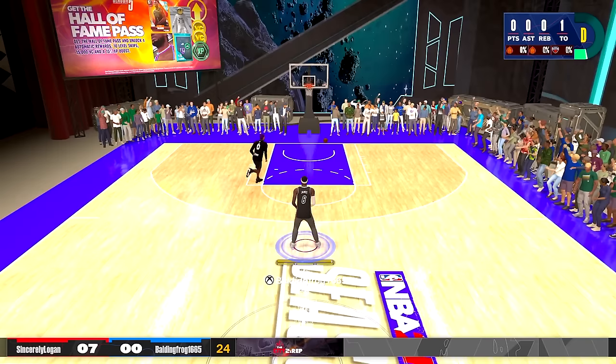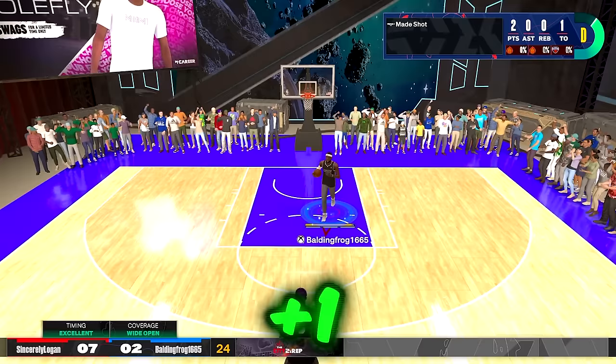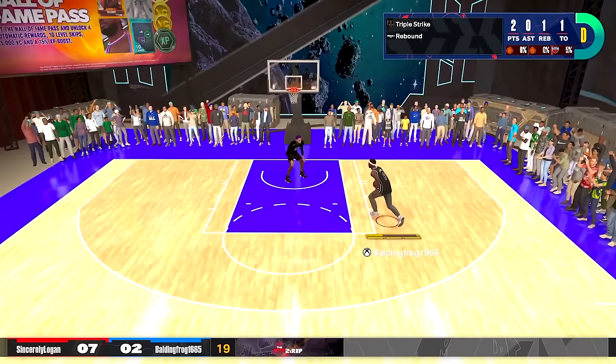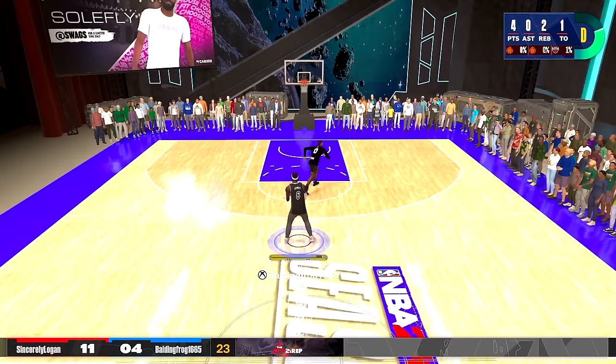Ronnie, where is my 60 overall brown shirt — same level, 60 overall bum. I need to play my same competition. 61 overall, let's go! It don't matter how we get the bucket, we got the bucket. That's all that matters. I don't care what I gotta do to max out this LeBron James build. Spin — he jumped — let's go! That's 62 overall, just like that. Let's keep this up.